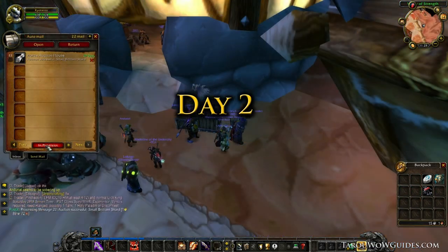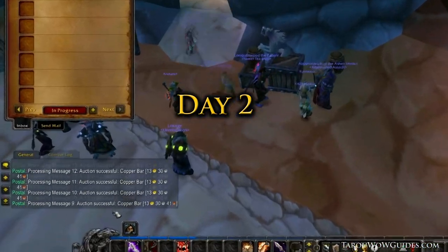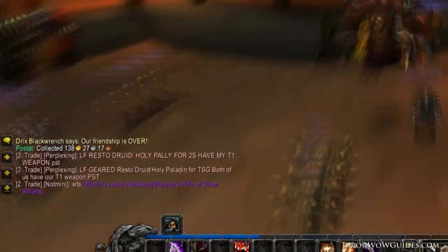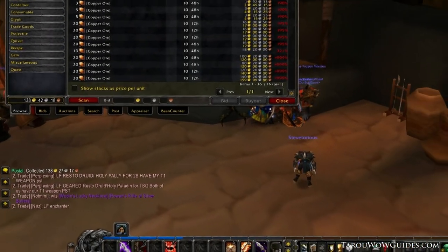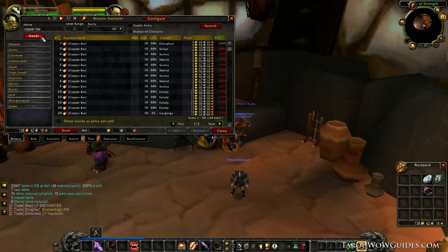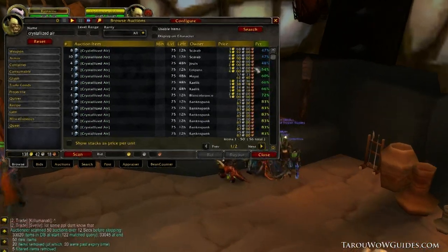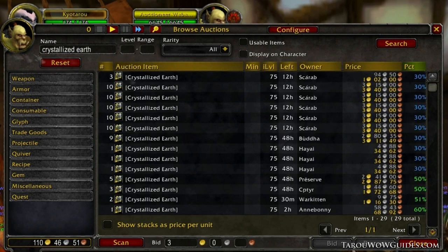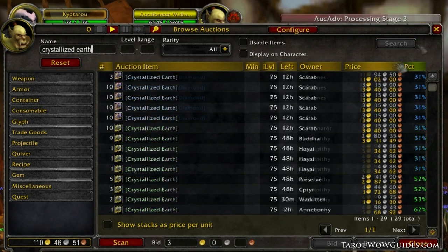Day 2. Most everything sold and it looks like we've doubled our money. Just like day 1, I'll start by checking some conversion items that have been doing well, like copper ore to copper bars. No go on that, so I'll check some other conversion items like crystallized to eternal. Looks like crystallized air to eternal air is pretty profitable so I'll buy some. Earth looks good too so I'll grab some of those as well.